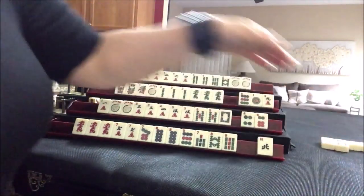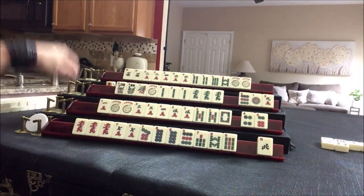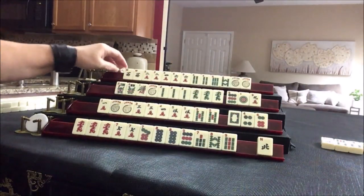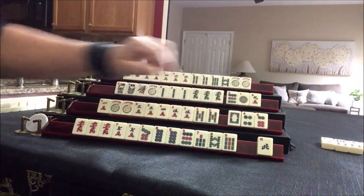Eight bam as an option. Drawing — white dragon. Nope, let's discard that. I would give up on that hand; we would need two jokers. You need a kong for one, three, three, five dragon — we would have to use our only jokers.